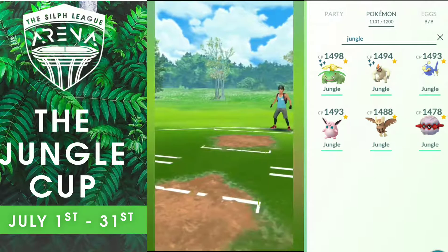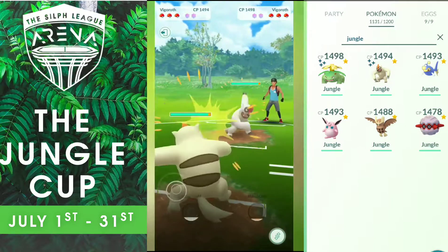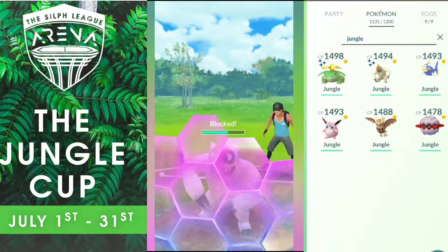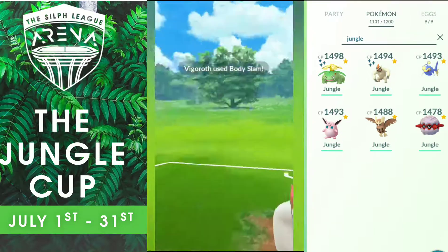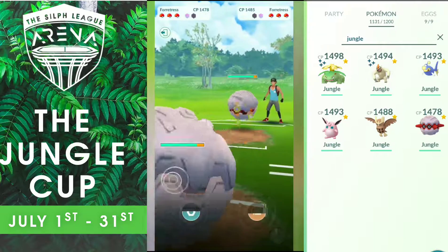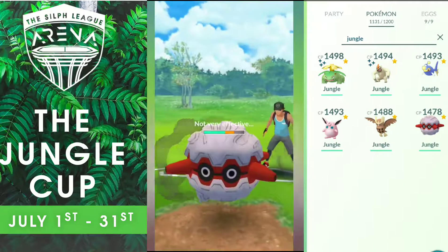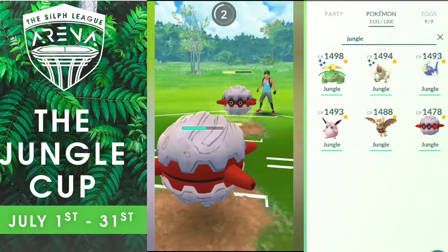Round 3 against Chos Jedi, a very good trainer, first time playing against him. Both of us lead with Vigoroth. I get first to the Body Slam, so I have the advantage and priority. He decides to shield and retaliates, but I got another counter before using my shield on his Body Slam. Then I switch into Fortress expecting to tank a Body Slam, but he does the same play. I decide to go for Heavy Slam — didn't want to risk energy on Earthquake.